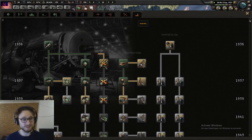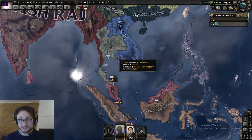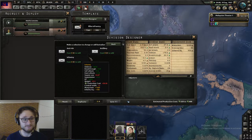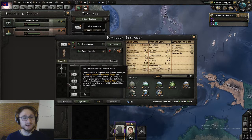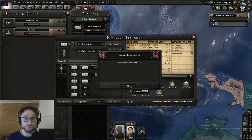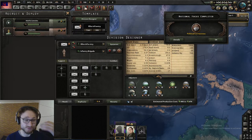We have our industry concentrated, which means we can move on to some infantry equipment. We're strolling along nicely — we're in September '37 and I almost have my template finished, adding on one artillery. I'll add one more artillery and then this will be the elite infantry division.